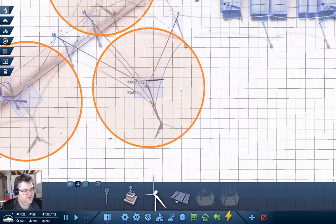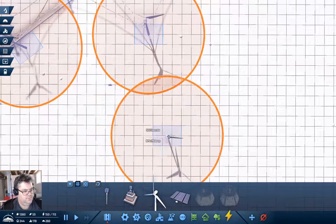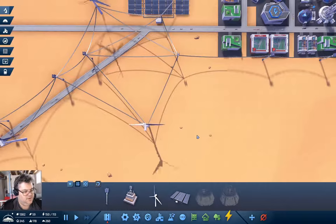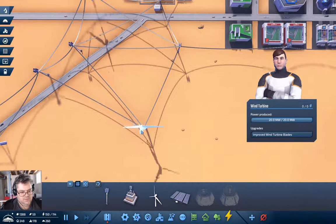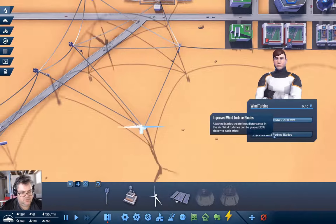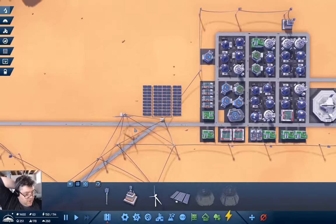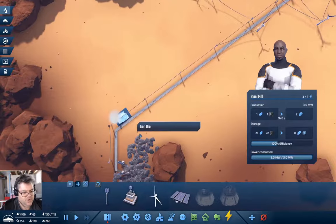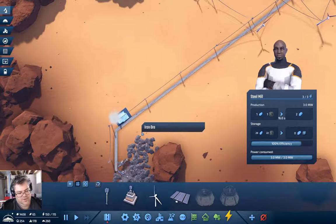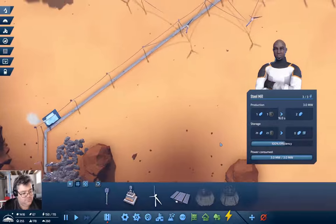Yeah, we can put one of these here too. Do they even need a road connection? No, they probably don't. Upgrades: improved wind turbine blades. We've got enough power — that's going to be useful. Now down here we are producing steel again, not fast but we're producing steel.